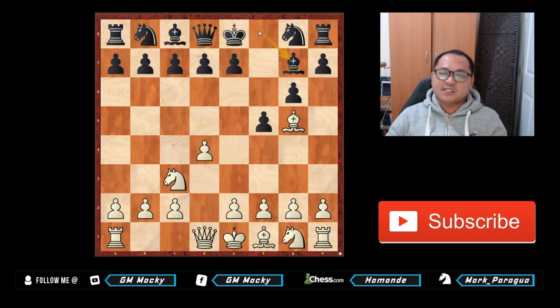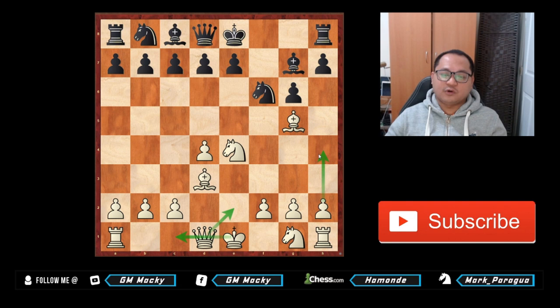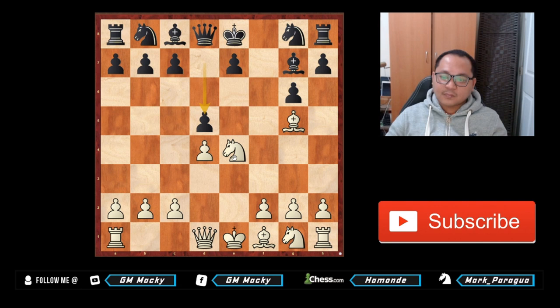Going on the transposition: knight c3, bishop g7, e4, knight takes e4, black plays d5. If black plays knight f6 you could take on f6, but you can also play bishop d3, queen e2, castle queenside, then maybe a pawn storm with h4, h5. After knight takes e4, black needs to play d5. The common move here for white is knight c5, followed by c3 and then knight d3 to control the e5 outpost square.